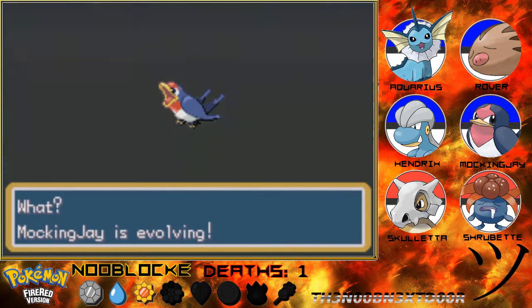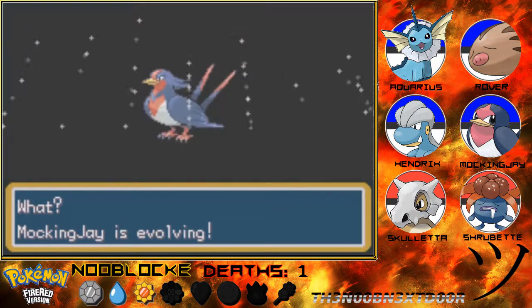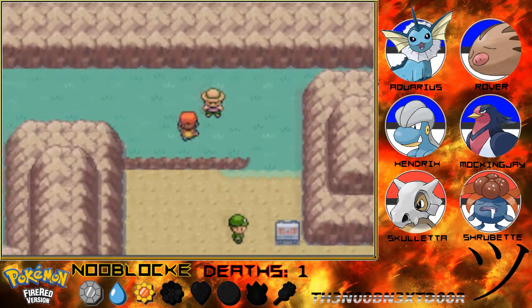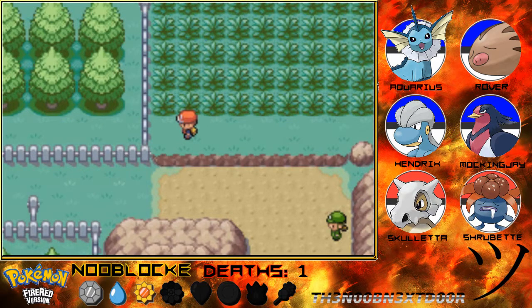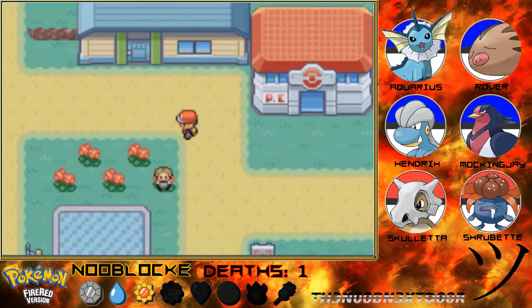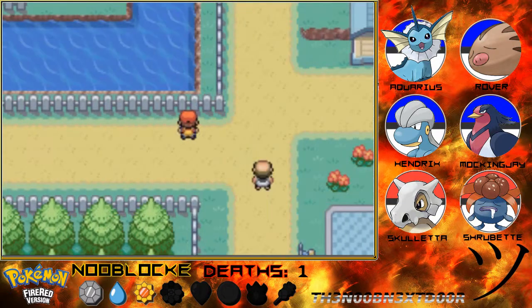Mockingjay is evolving! Ta-da - Mockingjay is now a Swallow, and probably going to be the main flying member of our team. Hopefully it doesn't die. People actually say that this is a new area, so if we can get an encounter when we come back - going to heal up real quick though.